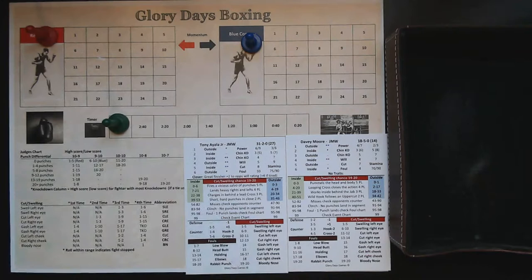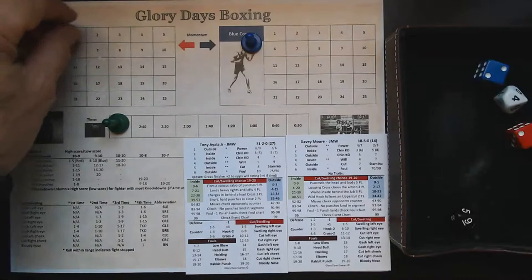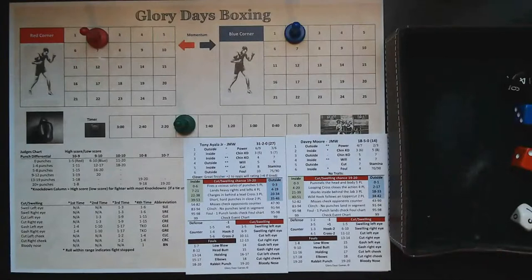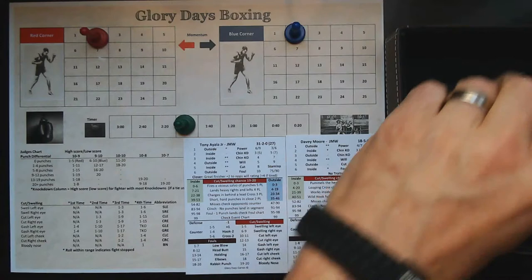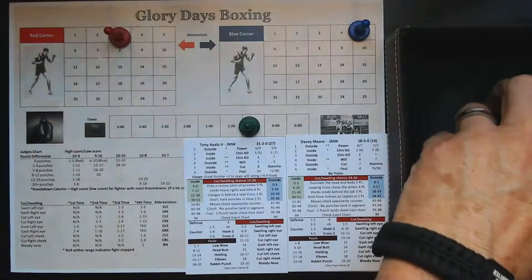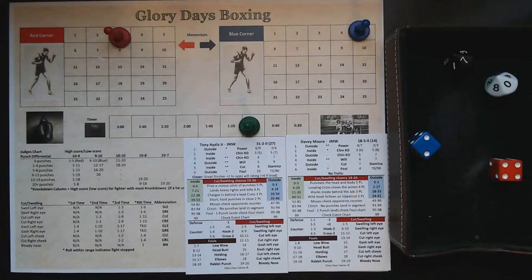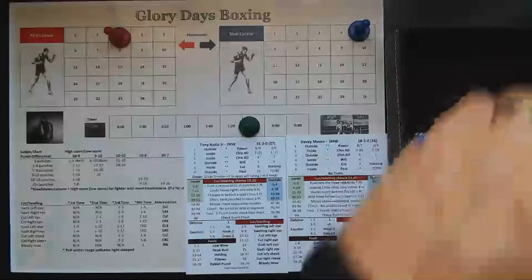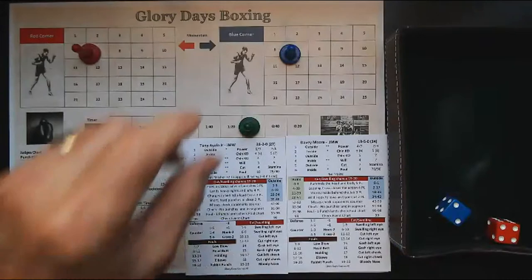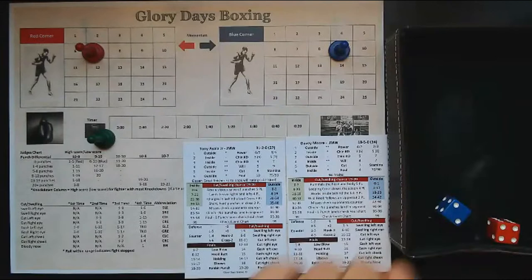Round number five: deuces — Davey Moore from the inside. Both get credit for two punches landed and Moore from the inside gets a clinch ending the segment. Moving to the two-minute mark, Ayala with two stars — toe to toe. Davey Moore goes first from the outside and misses. Ayala also misses. That's going to be a three-to-one punch advantage for Davey Moore for that segment. Final one-minute segment: Ayala in control from the outside — he misses, gets credit for four punches to two. Davey Moore counters and lands a couple more. End of round five: nine to seven.